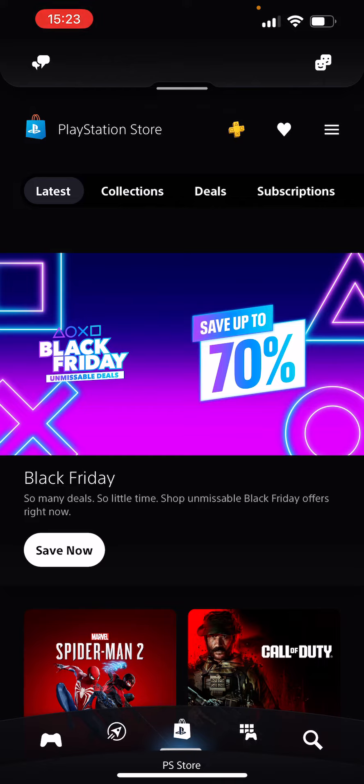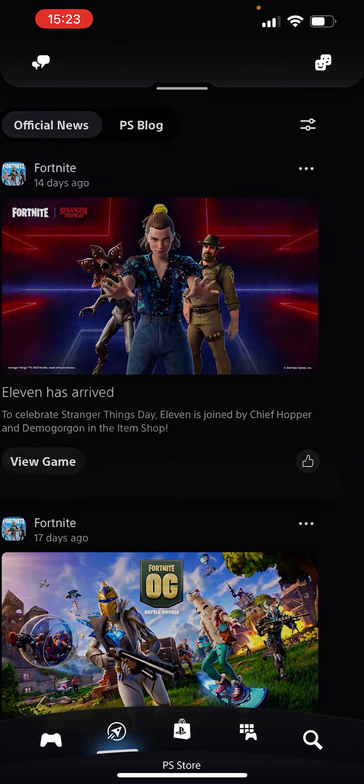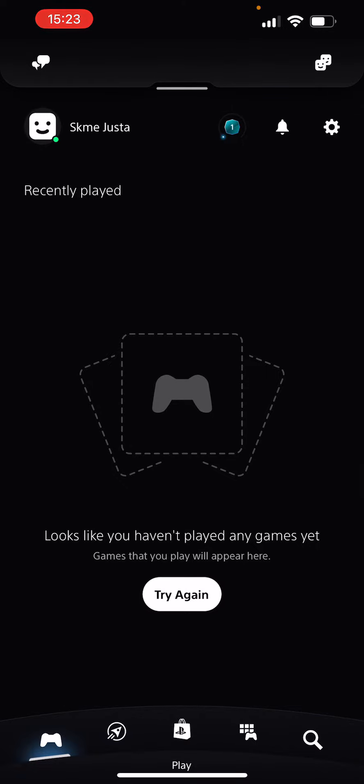Okay, now let's jump into that. As you can see, I'm in my PlayStation mobile app on my main page here. We're going to focus on one thing today — go to the bottom left corner on the console button and click on Play.